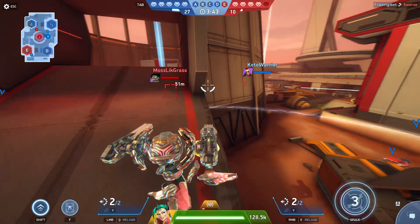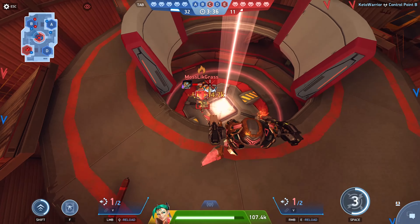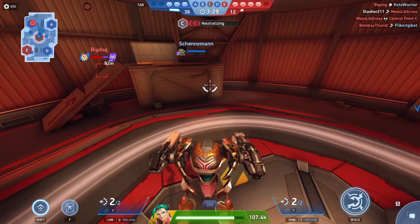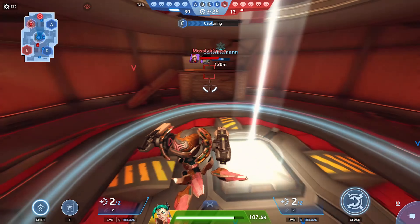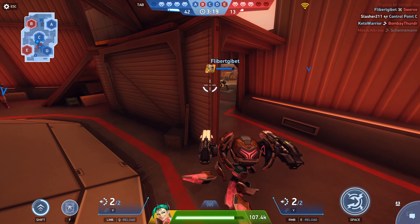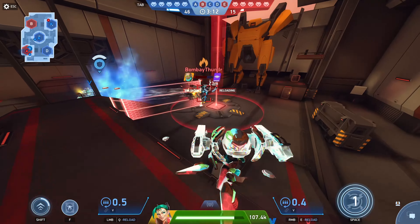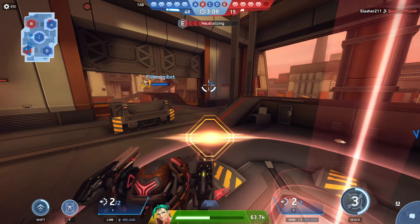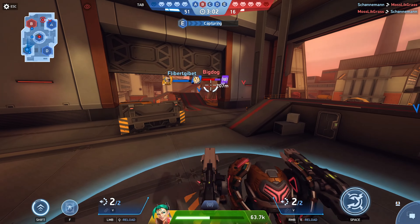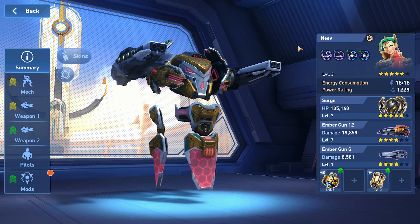There are a couple of negatives to Surge. He's not super durable — compared to other top mechs he doesn't have the most durability, though he does have better survivability than Eclipse thanks to that EMP window for direct encounters. If somebody teams up on him, he's going to be in trouble. He also has a couple of problem matchups — Eclipse, as we mentioned, and Bastion — which are a little more difficult for him to deal with. Those are still top-tier mechs, but generally not the very top, so he still has a competitive edge overall.